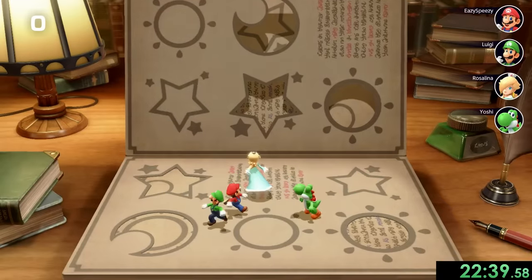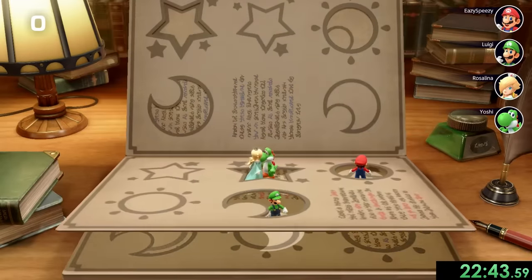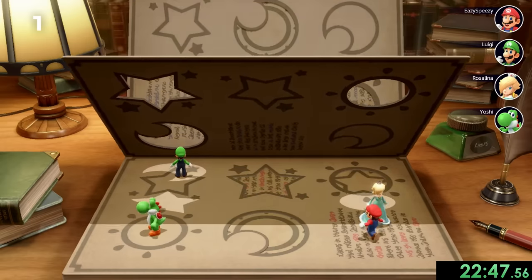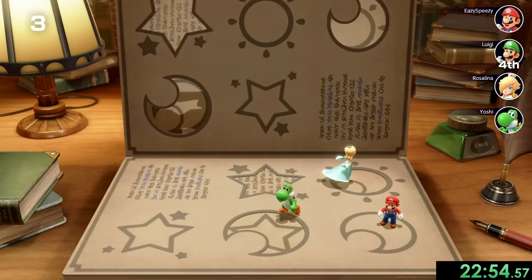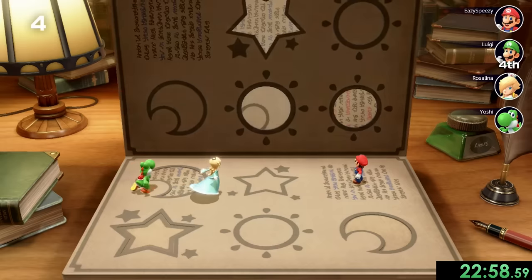Next we have Book Squirm. The pages are going to keep flipping and we have to go through the open holes. It does get harder as you get later into the game because the pages get faster and faster. Unfortunately for the CPUs though, we're never going to get there because they are on easy. So we can do this much faster — Rosalina is probably going to die, and Yoshi right after dies as well. Thanks for the fast game.